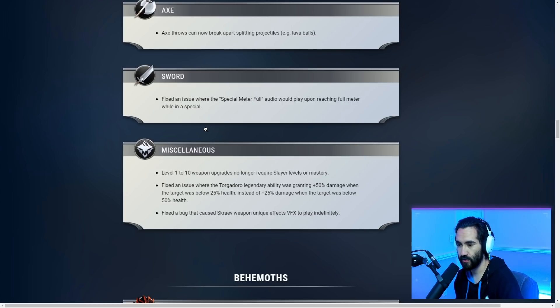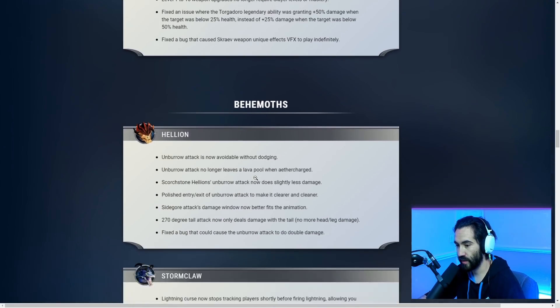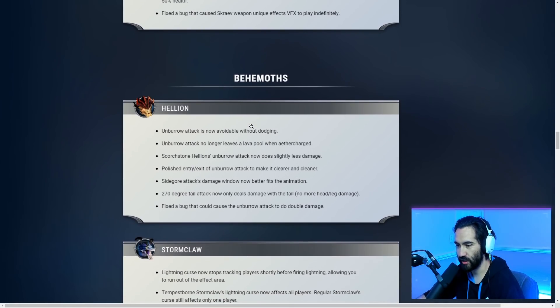Fixed an issue where the Targa's legendary ability was granting 50 damage when the target was below 25 health, instead of 25 damage when below 50 health — they had those mixed up. Fixed a bug that caused Grave weapons' unique visual effects to play indefinitely — that sounds like it would melt your Switch.